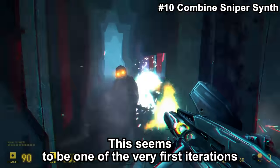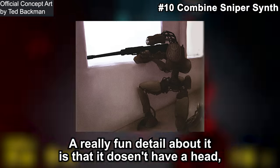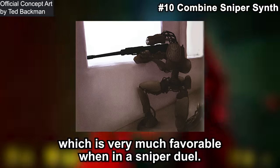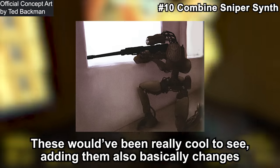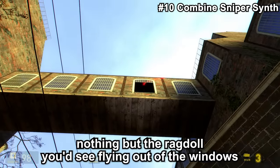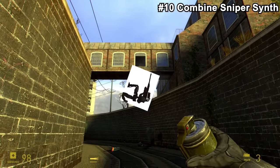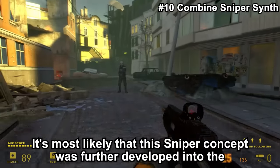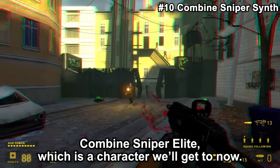This seems to be one of the very first iterations of what the Combine Sniper was planned to look like. A fun detail is that it doesn't have a head, which is quite favorable in a sniper duel. They also remind me of Boston Dynamics robots. Adding them would basically change nothing about the ragdoll you'd see flying out of windows, aside from being a cool detail. It's most likely that this sniper concept was further developed into the Combine Sniper Elite.